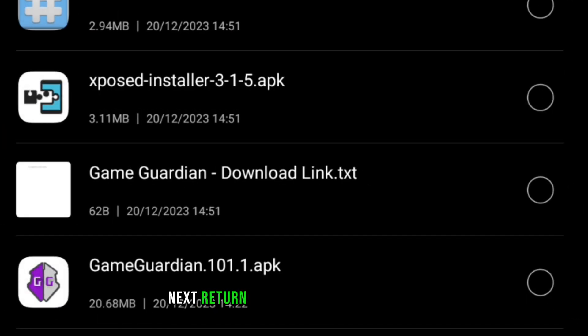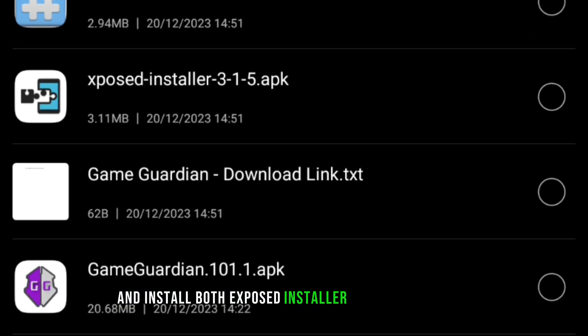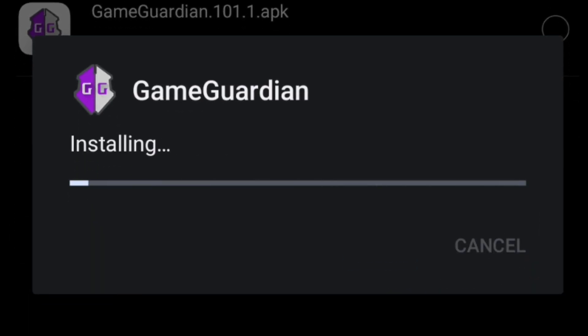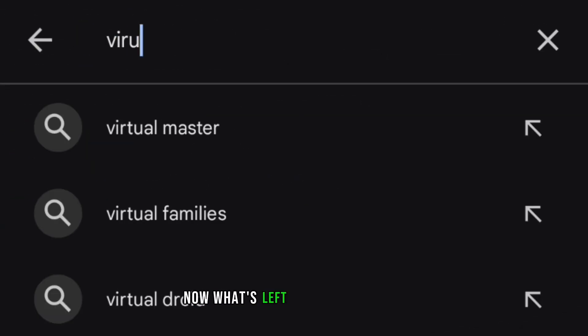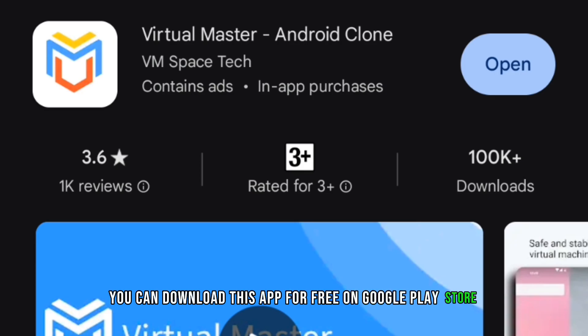Next, return back to your file manager and install both Exposed Installer and GameGuardian. Now, what's left is Virtual Master — you can download this app for free on the Google Play Store.